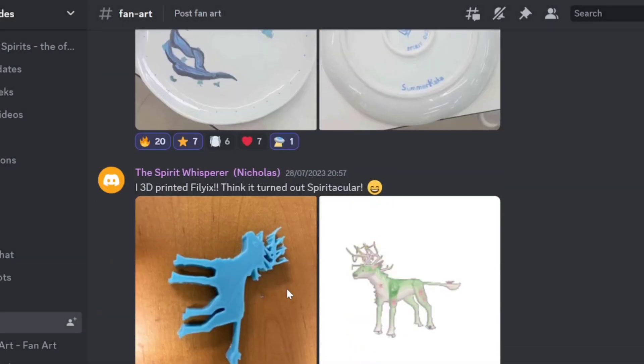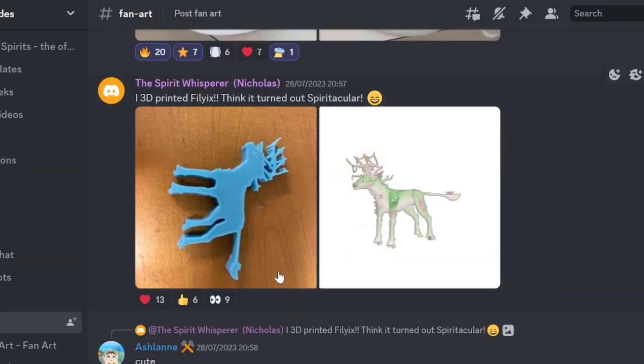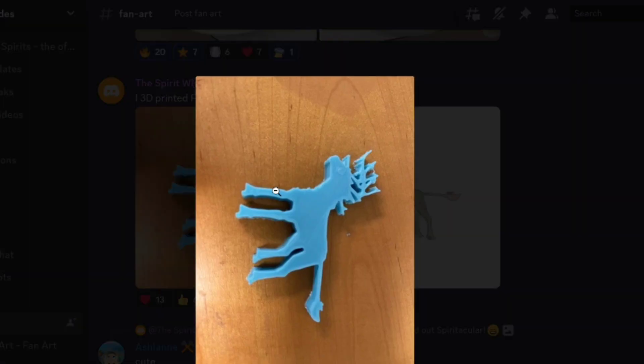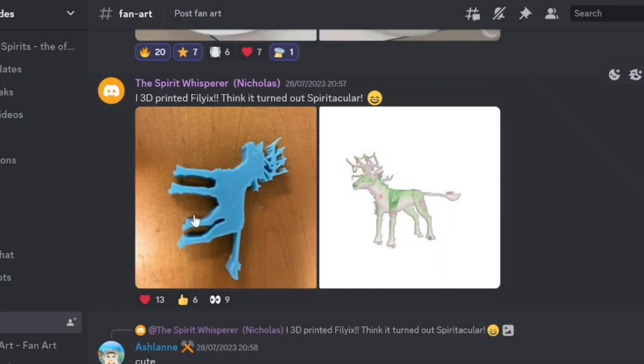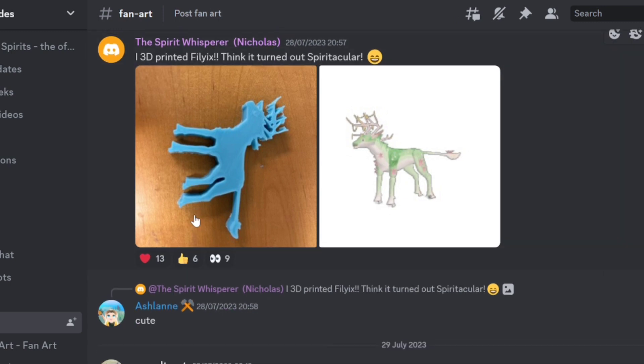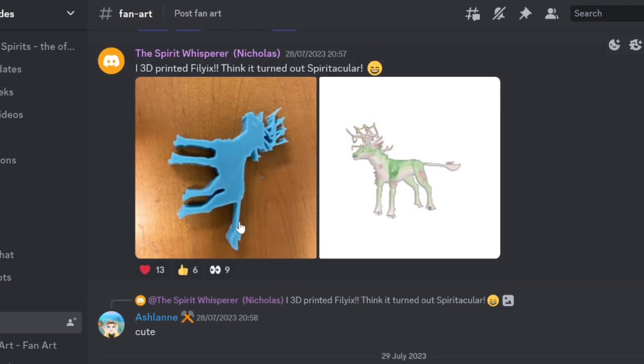We got Nick here with a 3D printed Felix. I think it turned out spectacular — like the pun there. I like it. It's like a reindeer but it's Felix. I like how they made the tail there sticking out as well. Very cute, as Ash said.